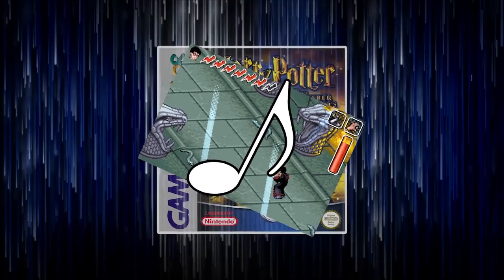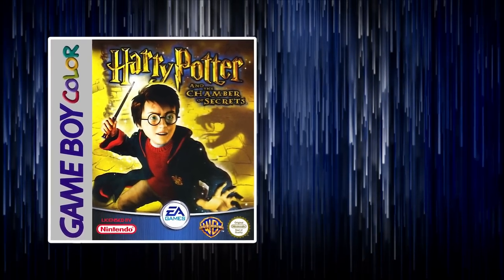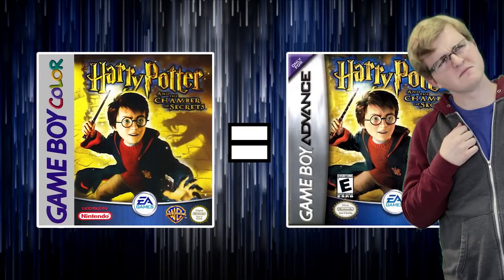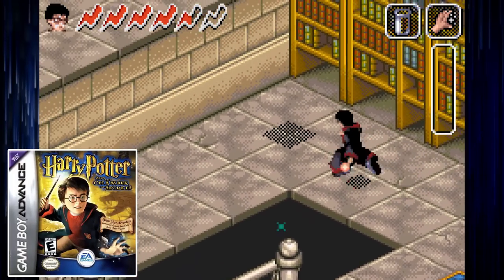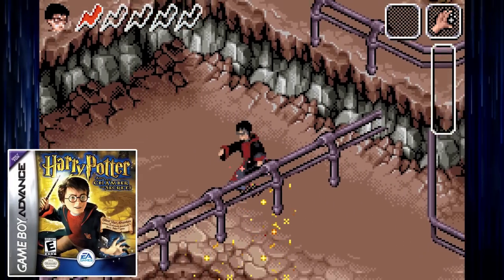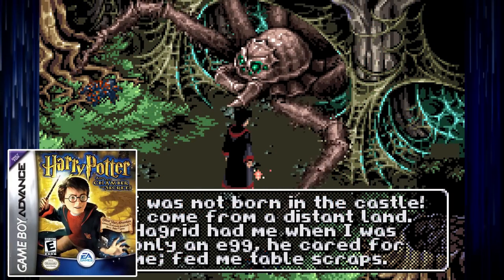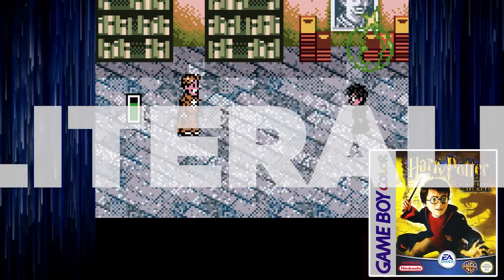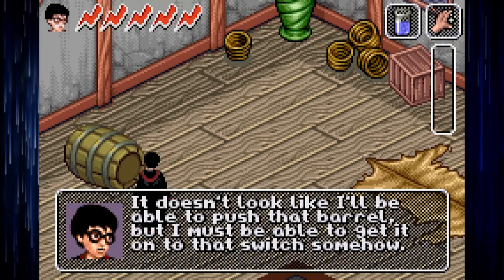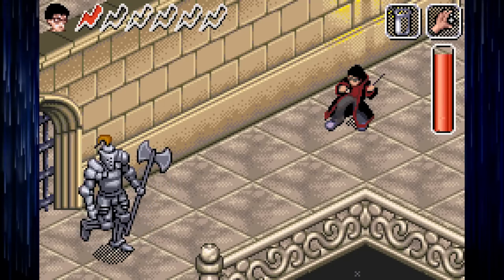The same can be said for the music. 8-bit Chamber of Secrets has a remarkable soundtrack, and as it turns out the developers agree — because 32-bit Chamber of Secrets is, quite literally, the Game Boy Color version's soundtrack with added layers from the system's sound chip. I can't even be mad though. It may be the exact same soundtrack, but that soundtrack is incredible, and I'm not exactly demanding completely original scores in each version of the same licensed game.